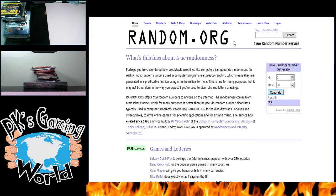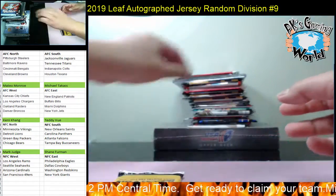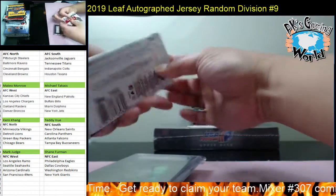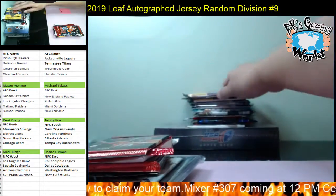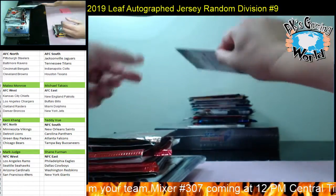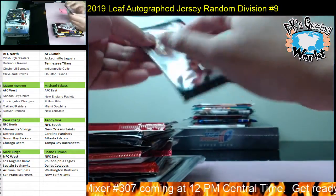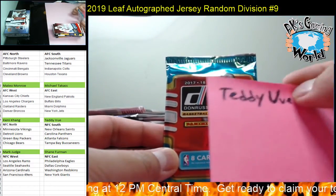All right Teddy, free pack giveaway! Five more times - one, two, three, four, five - last and final time: pack number 20. Counting out: one through twenty. You got 2017 Donruss Basketball - there you go, Teddy, that's yours!